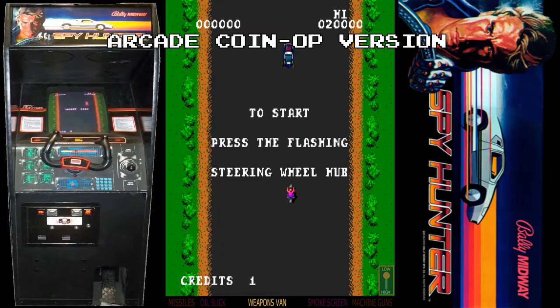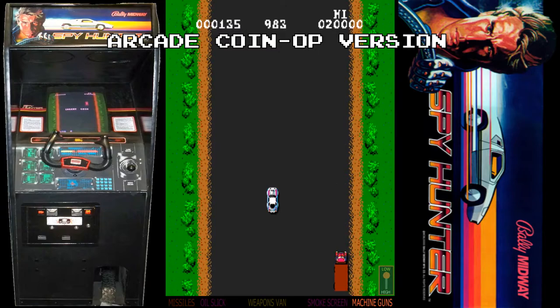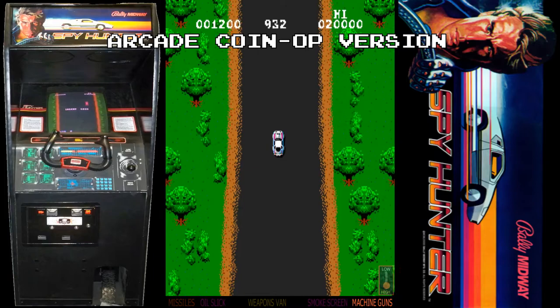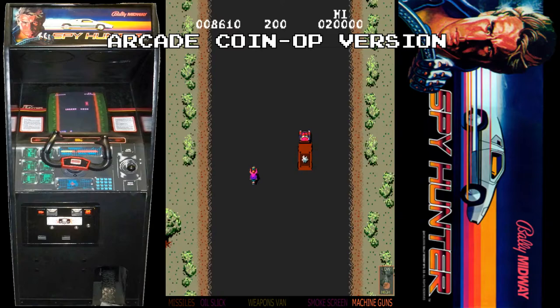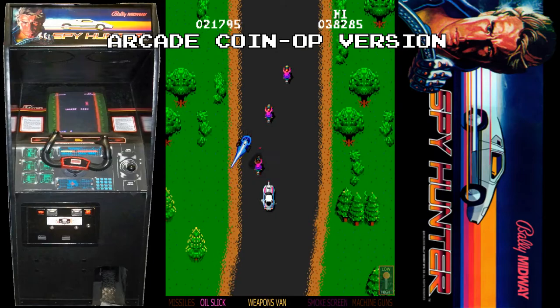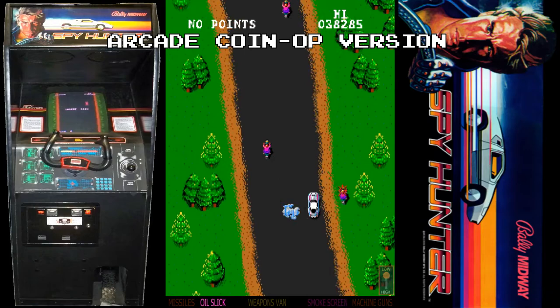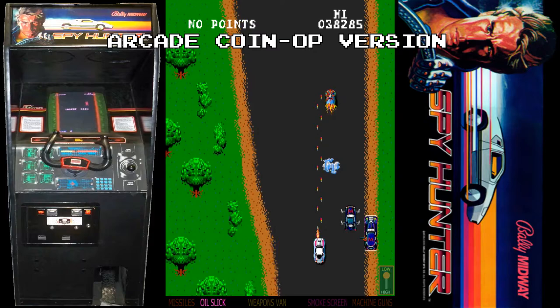As we look at the arcade version to compare it to the Amstrad later: on the face of it, Spy Hunter is just a simple top-down view driving game. However, it's so much more than that. Your G6155 Interceptor car is initially equipped with just a machine gun. By driving into the weapons van you can receive weapon upgrades like smoke, oil, and missiles to take out the pesky mad bomber helicopter that appears later. It's ironic that Spy Hunter, being inspired by James Bond, had the weapons truck idea later stolen for an actual James Bond game — The Spy Who Loved Me — on home micros from Domark seven years later in 1990.